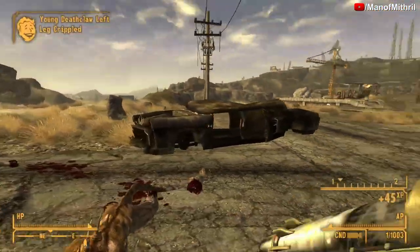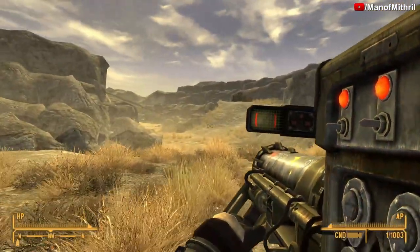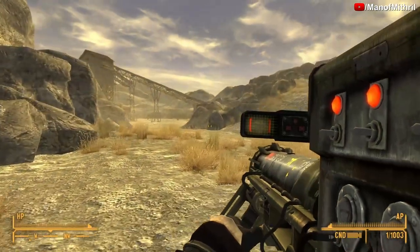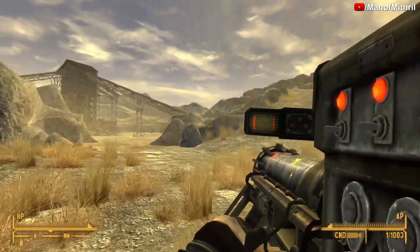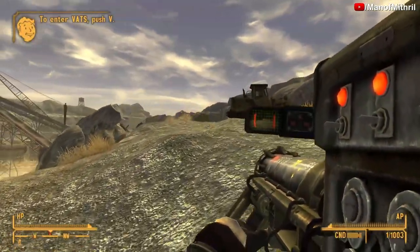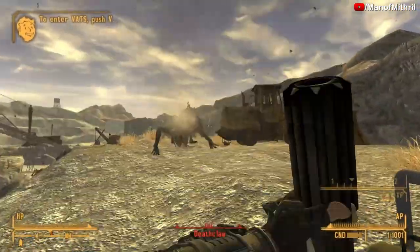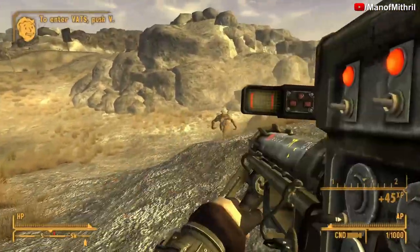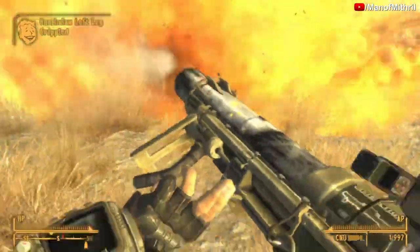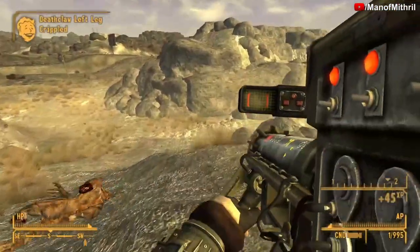That was almost a one-shot — maybe if I got a direct impact. And it crippled the legs, very nice. If you don't know, crippling Deathclaw legs is one of the easiest ways to counter them. It's also a shame that you don't really zoom in using the scope. I crippled the legs — that was about a two-shot. And then that was a complete miss. It looks like it takes two shots.